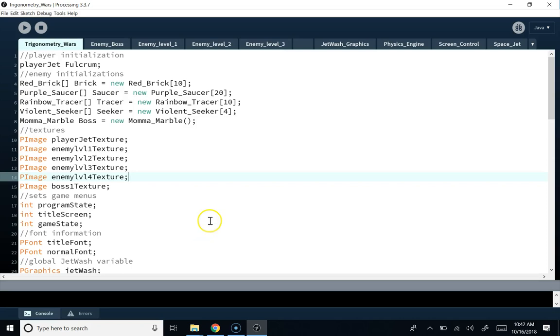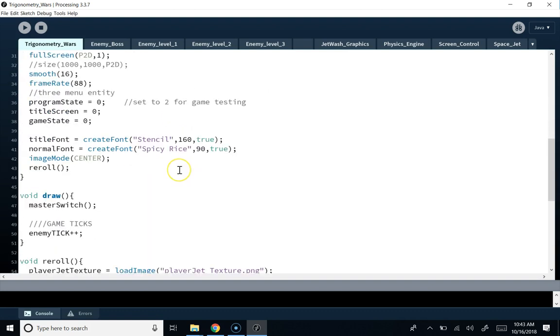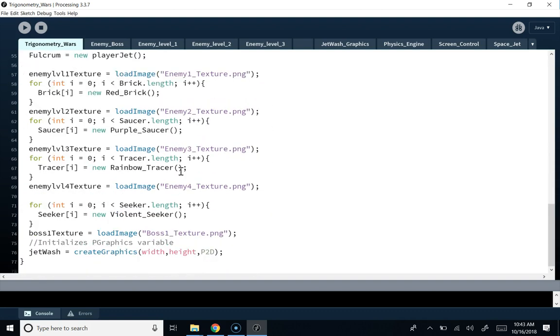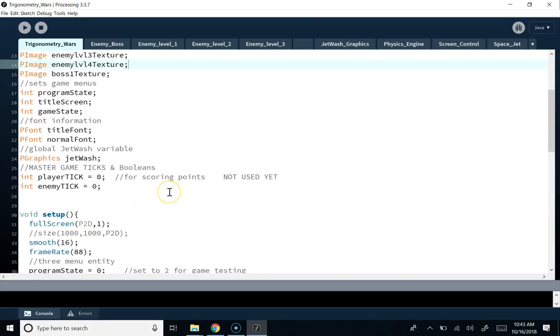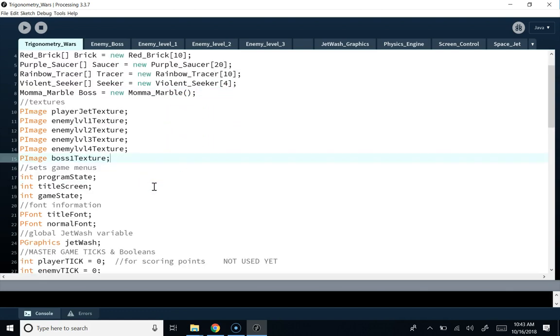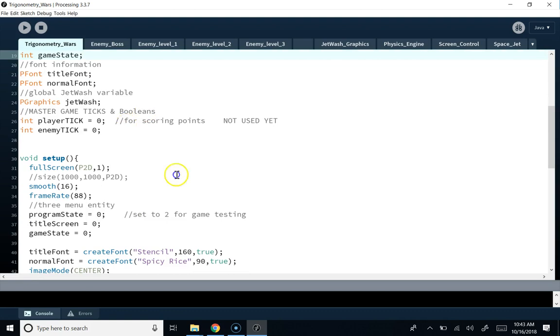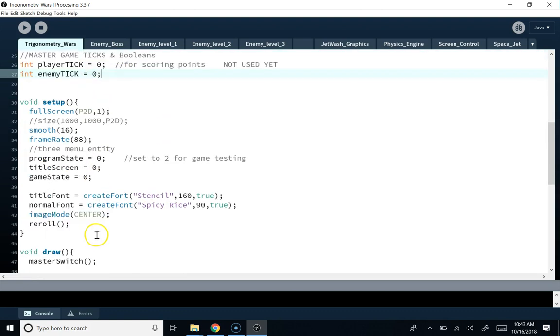Okay, so here's Chris's code, which is just over 1,000 lines — 1,100 lines of code. Yeah, there aren't really that many comments, there are a few. So we're initializing a player, initializing a bunch of enemy arrays, making a bunch of images and textures, and then declaring some menu stuff, and then there's some kind of funny ticks — whatever those do.